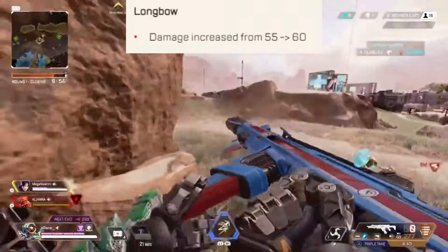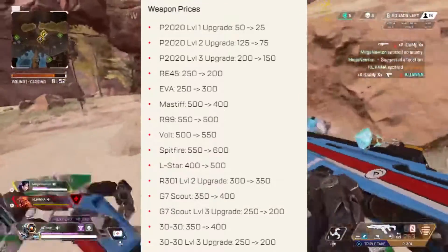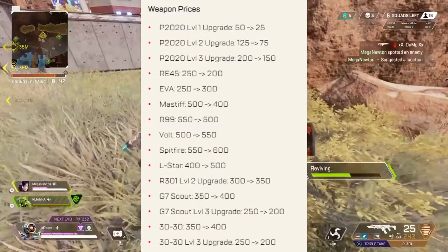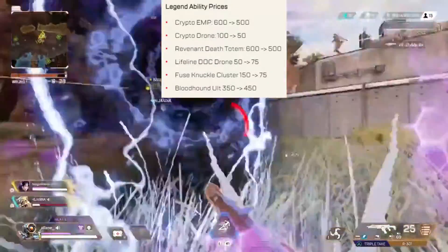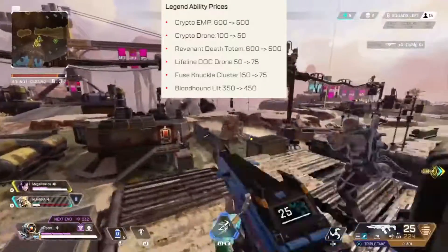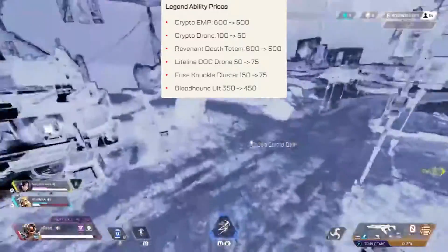Arenas is also getting a lot of updates. There are many weapon price changes — you can pause the video to look at those. The Arc Star cost is now 125 and the gold backpack is now 300. Crypto's EMP is now 500 and his drone is 50. Revenant's totem is also 500. Lifeline's drone is 75, Fuse's Knuckle Cluster is 75, and Bloodhound's ultimate has increased to 450.